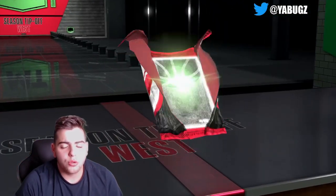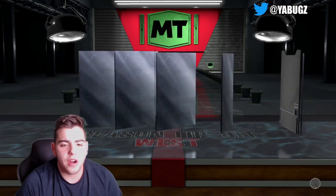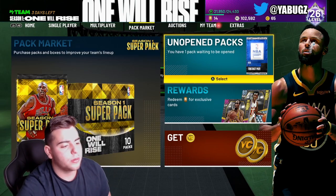Like I said, guys, all the other codes will be down below in the comment section. And here we go — we get a Sapphire Devin Booker. So free MT. I'll take it. Other than that guys, hope you enjoyed. Have a good one. Peace.